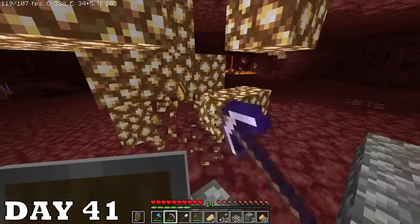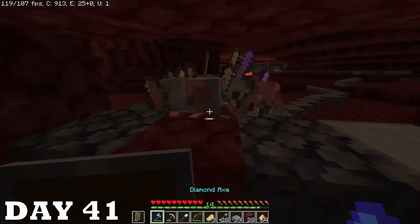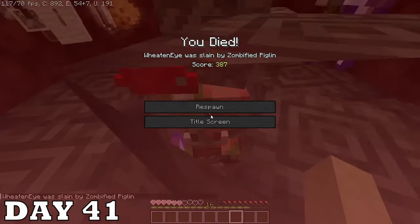I grabbed some glowstone and built what I like to call the gazebo behind my portal — basically just a little shack where I can kill piglins safely. Well, put 'safely' in quotes.